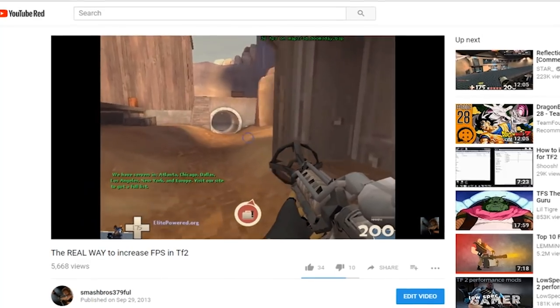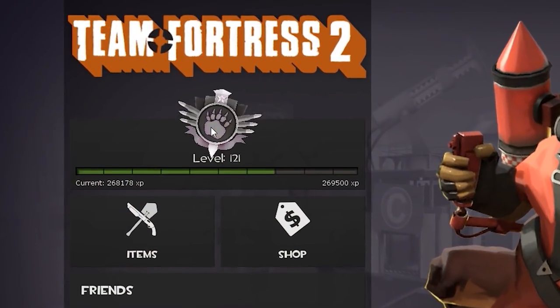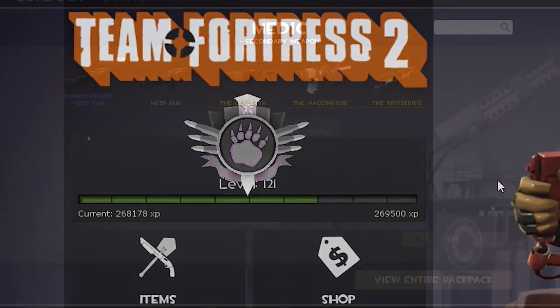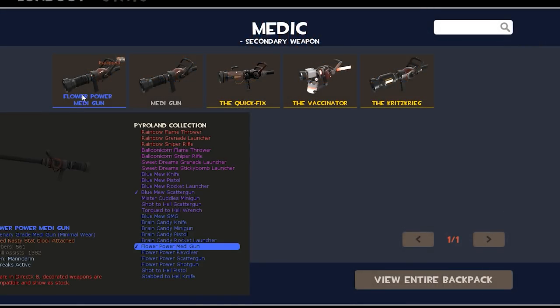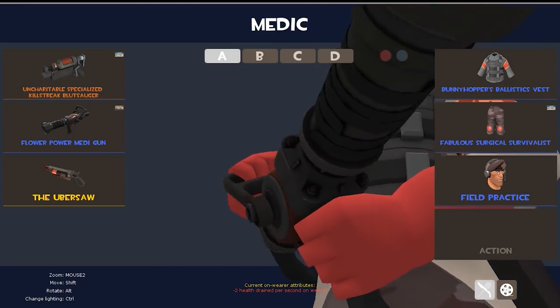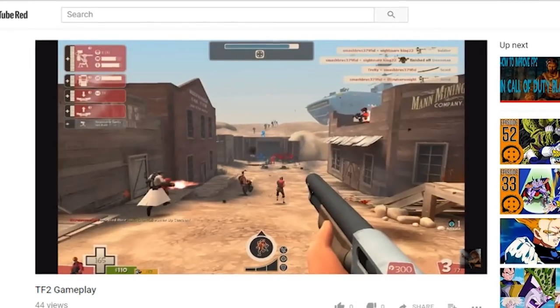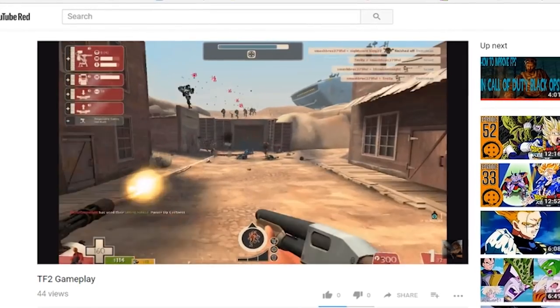DirectX Level 81 has been gimped by the passage of time, with graphical glitches and some effects just not working at all. TF2 has had many updates, and Gunmetal was the one that made DX Level 8 really unpopular due to the fact that weapon skins were only available on DX9. Unfortunately, many users on weaker PCs can't run DX9 with favorable FPS as DX9 is too intensive. Or can they?